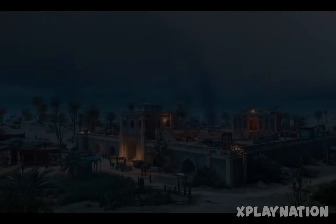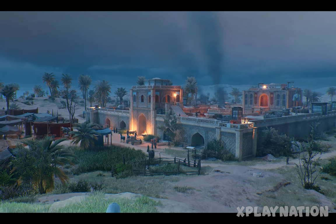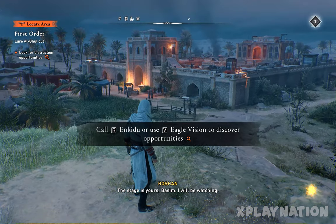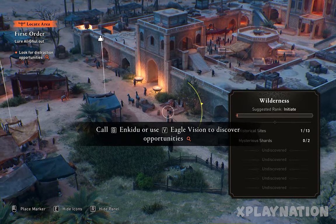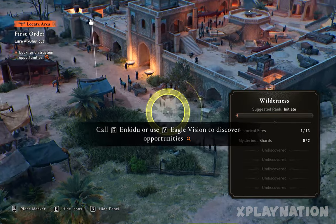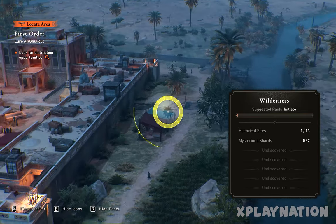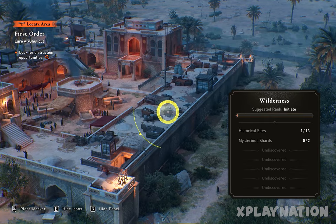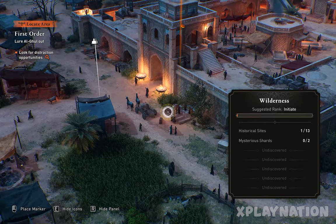In this video I will show you all the possibilities of how we can assassinate Al Ghul — how we can lure him out with the help of a merchant or any other help, or without any help. I will show you all the ways, so let's just see what we can do. There are a couple of possibilities I can see right there — let me mark them for you.